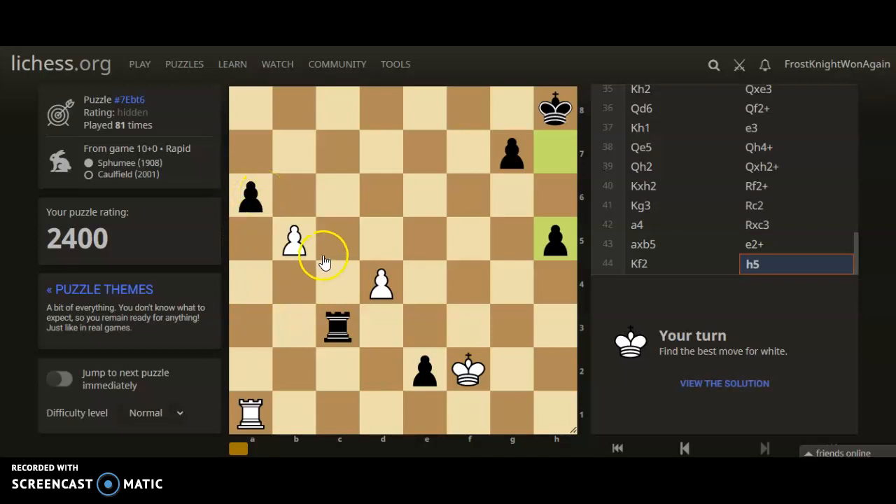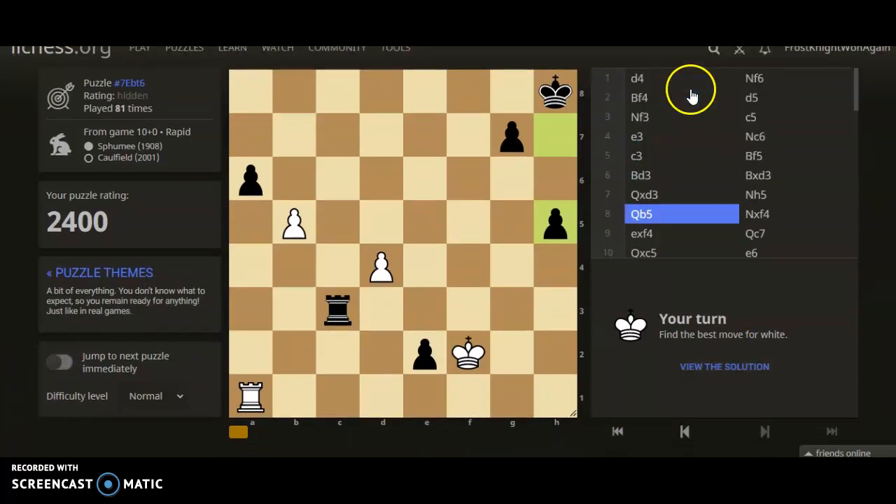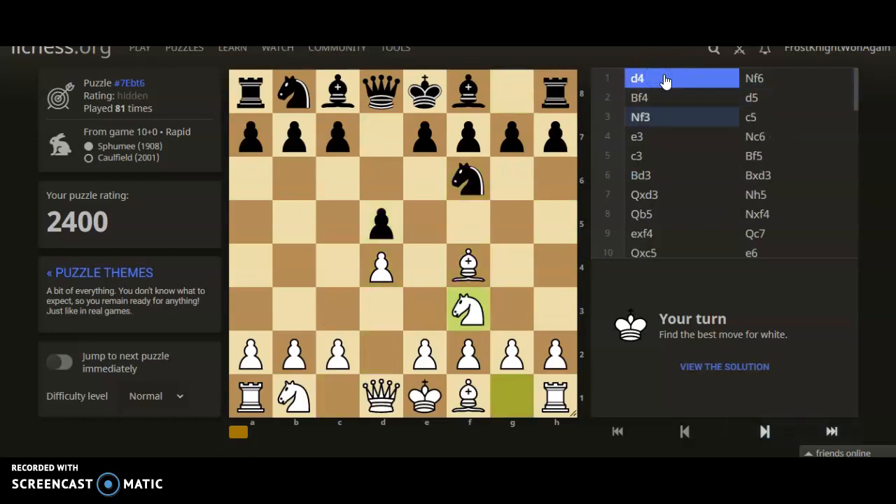Using the right-click key of your mouse, you can draw arrows to help you calculate the answer. This does nothing. You can see who is actually playing this game. There's a difficulty level. There's a jump to next puzzle button. You can actually look at the game that was played, so I could just go through and look at this real quick.